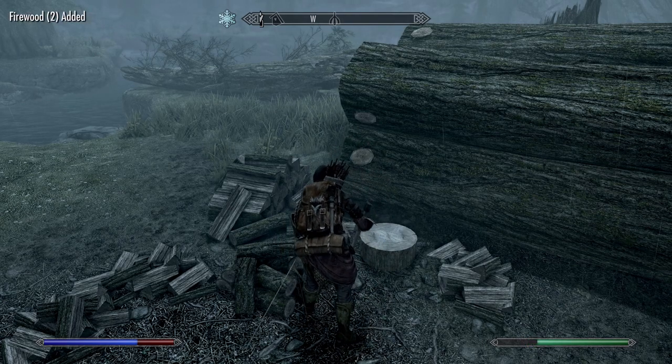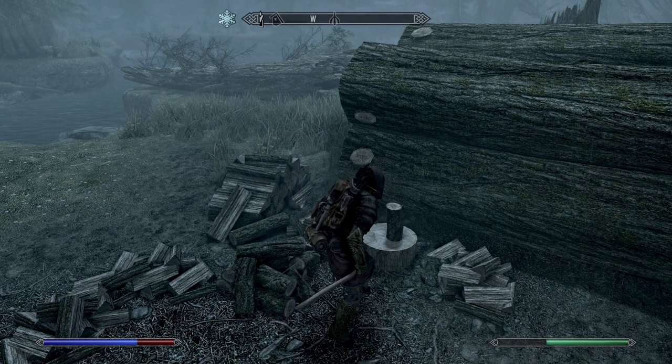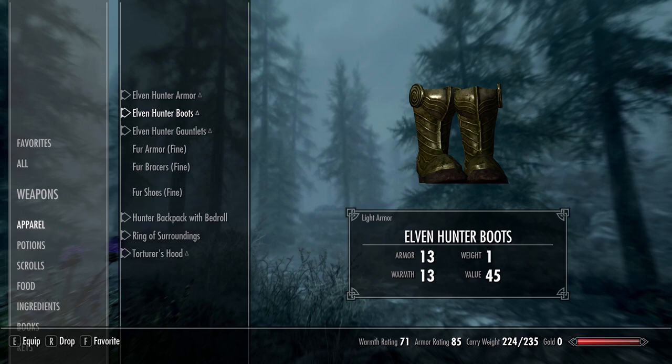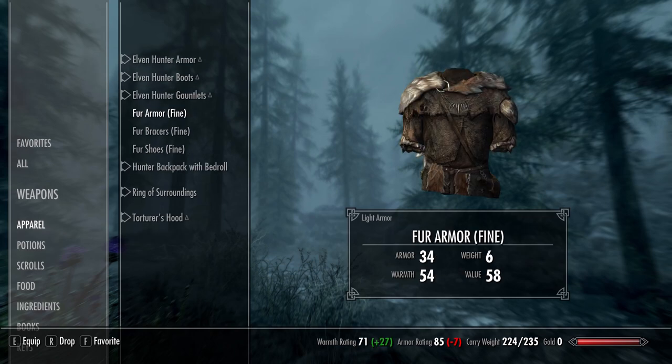As this is a survival mode build, we have two sets of armour — one for warm weather and one for cold. The warm weather armour is the Elven Hunter armour, boots and gauntlets. While this is a cool new set of armour, it sadly doesn't have a great warmth rating, so when it gets cold you'll want to switch to wearing fur armour, bracers and shoes. While these items have a lower armour rating, they have considerably greater warmth ratings, helping you avoid freezing in snowy mountain paths or when it rains at night.